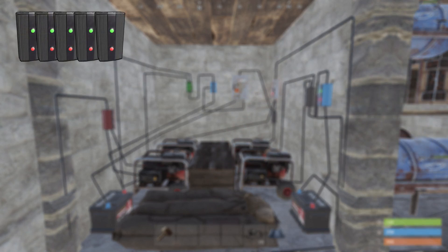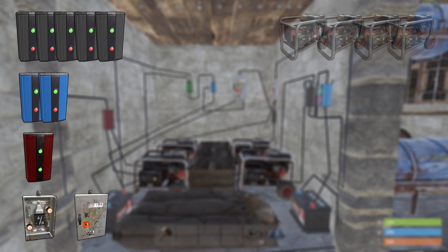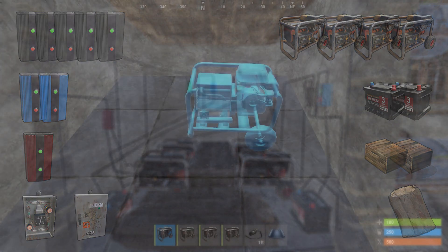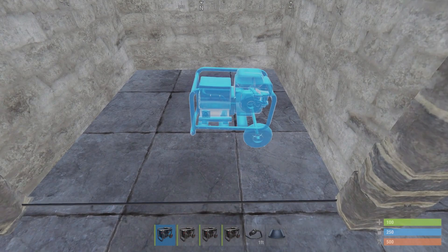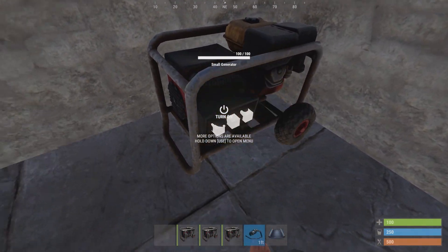Now to show you how to build the generator room: for the generator setup you need five electrical branches, two blockers, one root combiner, one or-switch, one splitter, four generators, two small batteries, two boxes, and a sleeping bag. Place the batteries in this orientation so the cabling faces you.